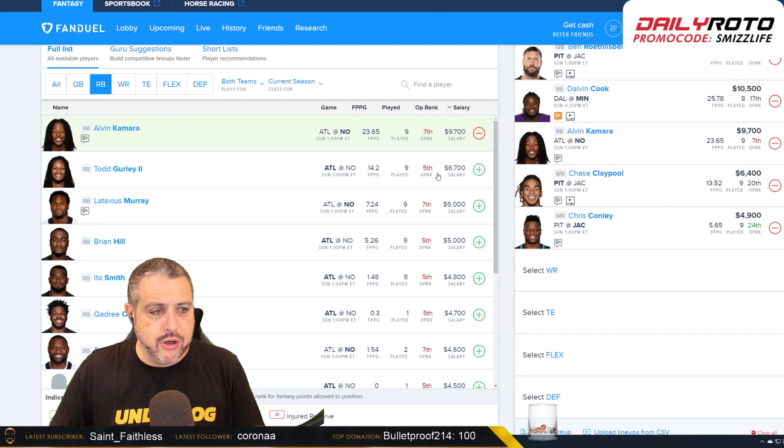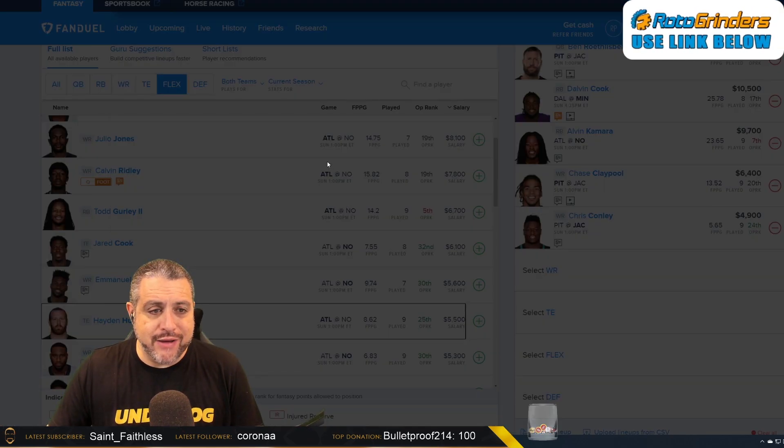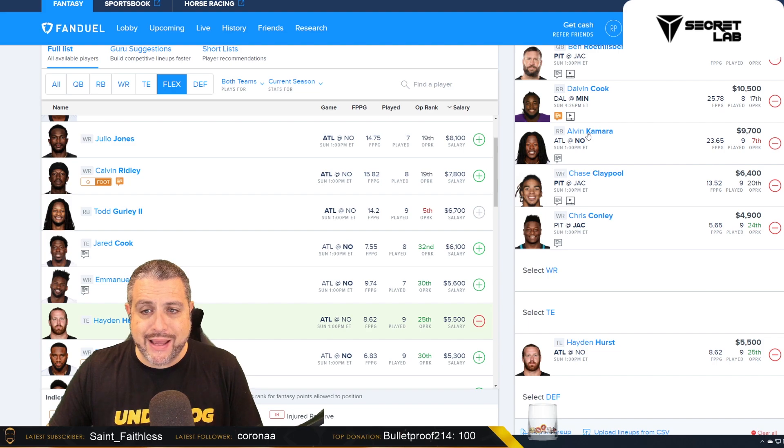Looking at a bring-back player in that game — obviously Julio Jones, and we have to monitor Calvin Ridley's injury. I'm not going to use two running backs from the same game in a tournament — that's typically not how I go. But Hayden Hurst at $5,500 is still too cheap. He's done nothing but produce for us from a volume perspective since that Green Bay game: six targets, six targets, only four against Minnesota but he caught all of them including a touchdown, seven against Detroit, seven against Carolina, eight against Denver. He gives us a really high floor with touchdown upside in a game that could be a sneaky shootout with absolutely no weather. At $5,500, I want to plug in Hayden Hurst to bring back against Alvin Kamara.